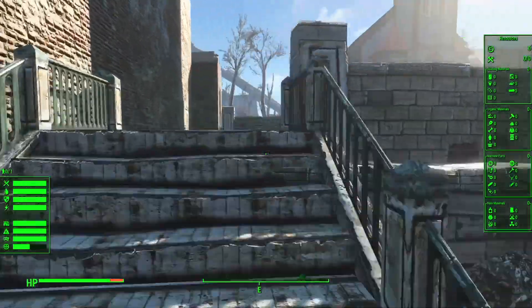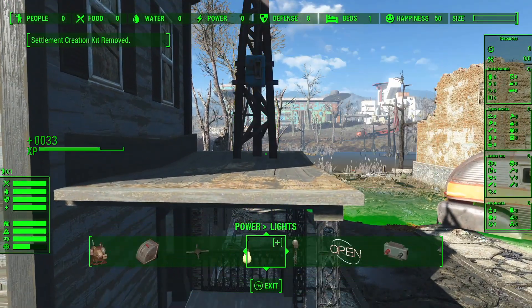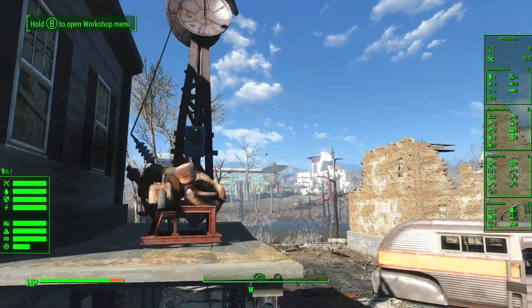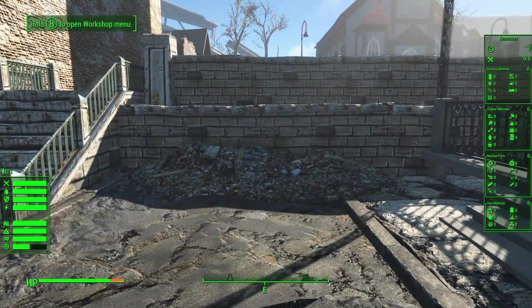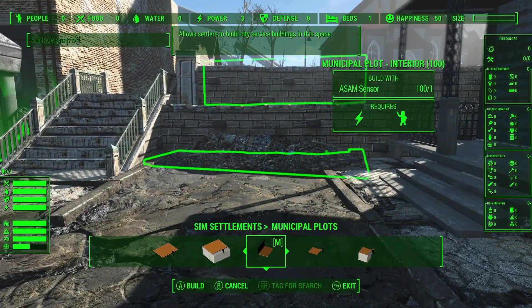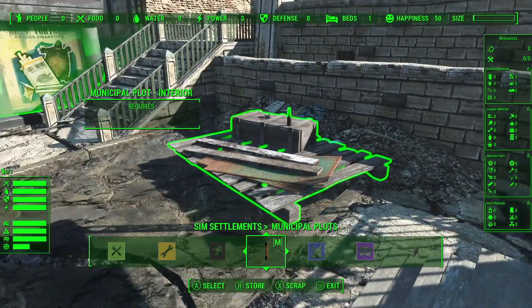Our next step is to put up a radio beacon and generator. I'm going to put those up here on this nice flat balcony roof and get it connected up. While we wait for our first settler or settlers to arrive, I'm going to get our caravan plot set up — just putting it right here in this open area between the building and the stairs. This particular spot is difficult because we've got the pavement level, the sidewalk level, and the barrier wall that we're trying to get the ASAM lined up with.